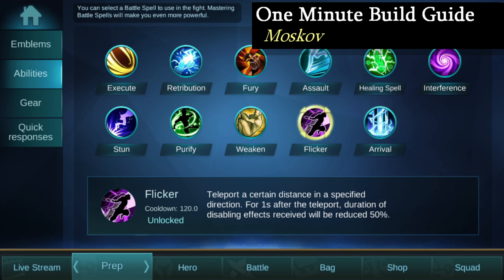Moving on to battle spells, I always take Flicker on Moskov because the Flicker-Teleport combination makes me very good at disengaging and getting out of dangerous situations.